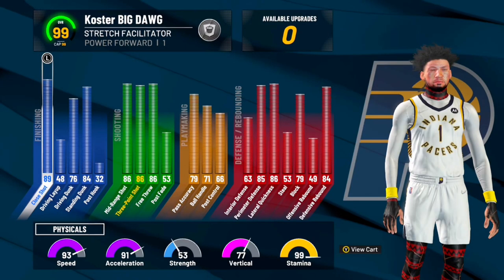Before we get into the finishing, let me show you the defense. The defense on this build is crazy. I've never got so many snatch blocks in a few days with a build. You get rim takeover, good rebounding, good lateral quickness, a good block, and a good perimeter defense. You can guard any build — post scorers, play shots. Alright, let me show you these clips.